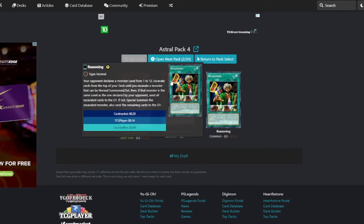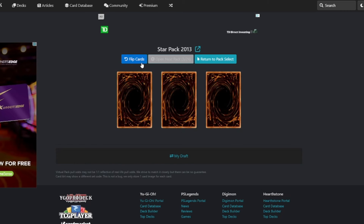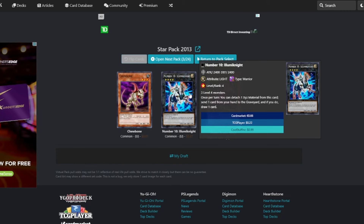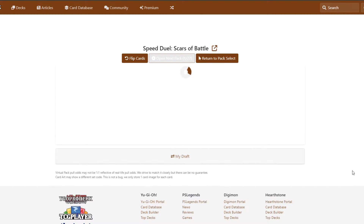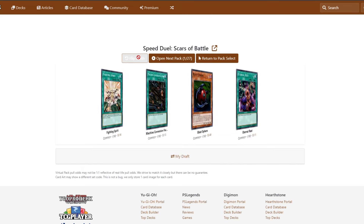Reasoning? I don't think we're gonna be summoning Titanial. Number 10 Illuminite — three level four monsters, it's gonna be hard to summon, but it's still a good generic rank four that we can technically go into. Okay, we got some bangers. We're gonna start with a couple of stinkers though.